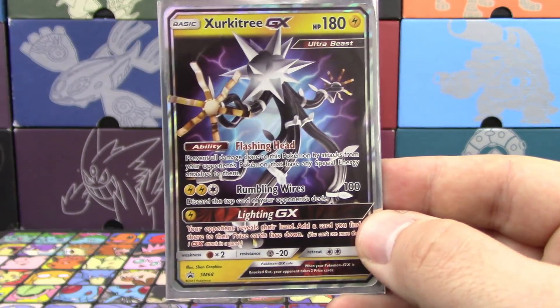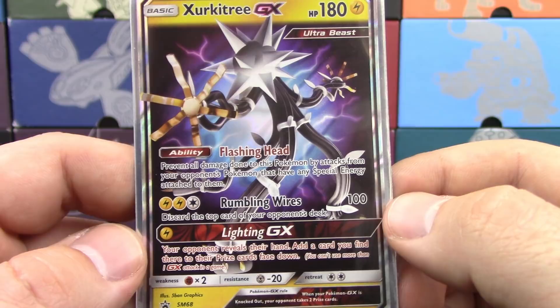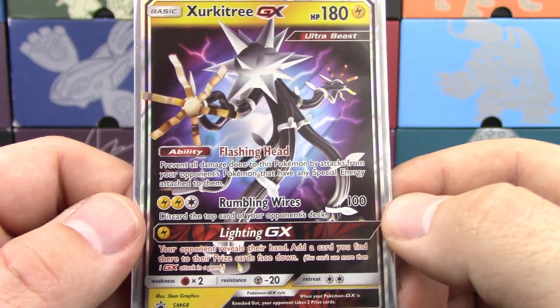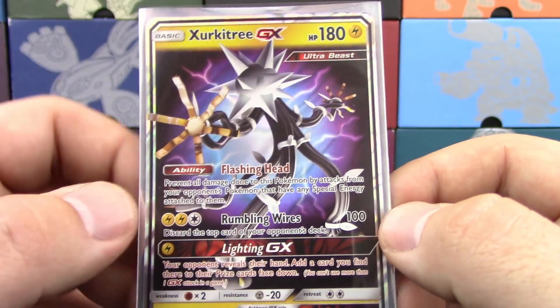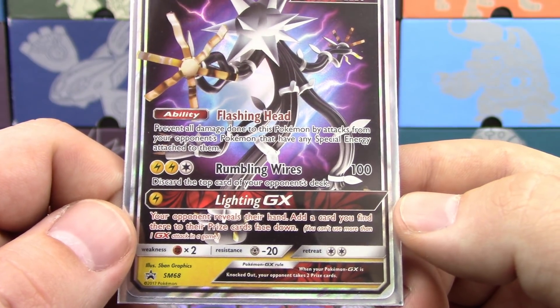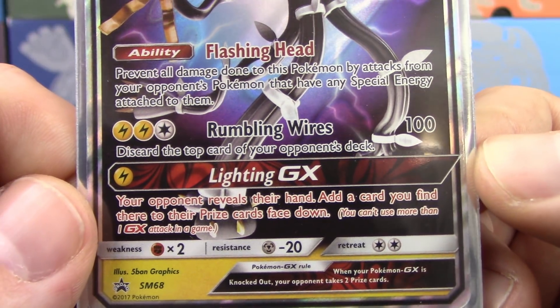You get a playable version of that card, and you also get Zeraora GX — 180 HP. Flashing Head is the ability: prevent all damage done to this Pokemon by attacks from your opponent's Pokemon that have any special energy attached to them. Pretty good — reminds me of Aegislash EX from Phantom Forces. Rumbling Wires does 100 damage and discards the top card of your opponent's deck.